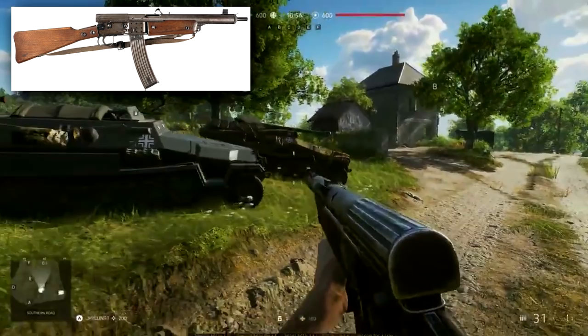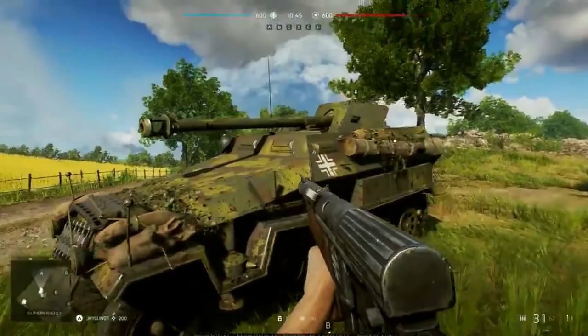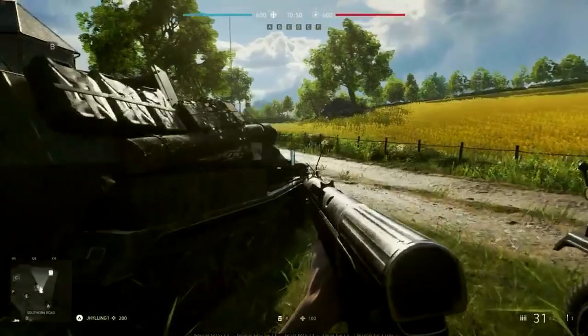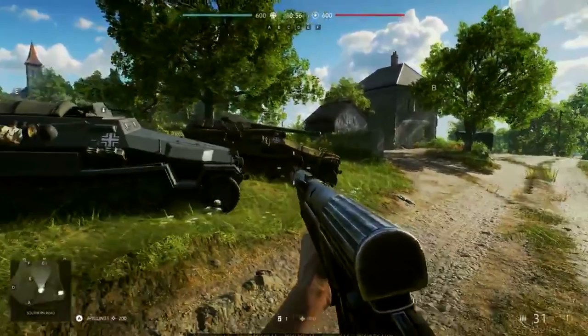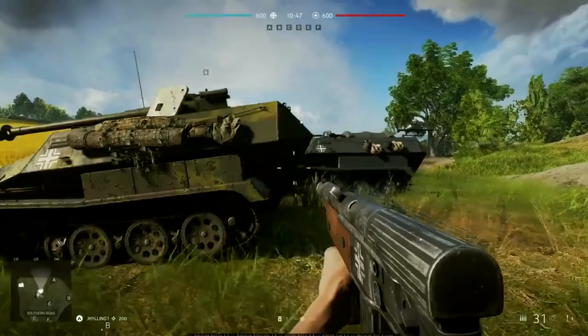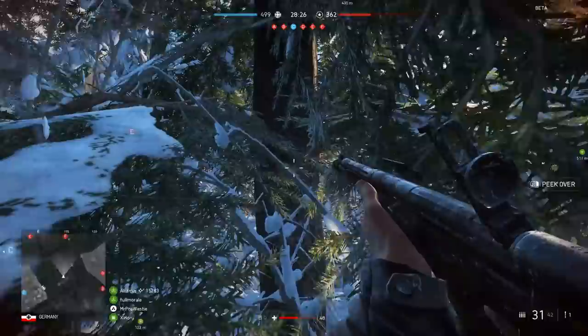Jesper stated that when using the Packwagon you should take advantage of the systematic damage system on vehicles — aim for weak points on enemy tanks like the turret, the tracks, or the rear of the hull for maximum damage. The cannon is a separate position to the driver seat, so you'll need at least two people to operate it properly. Currently the cost is about 10,000 requisition points — fairly cheap given the supply canister costs around 7,500.